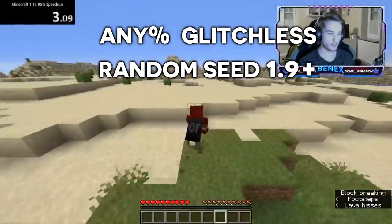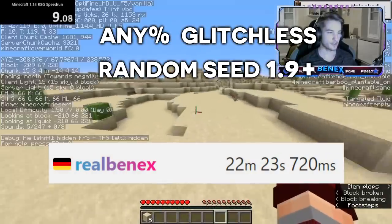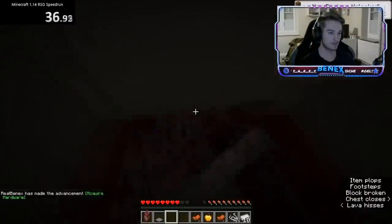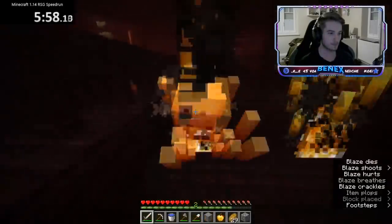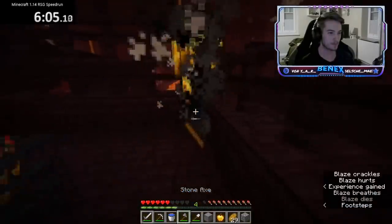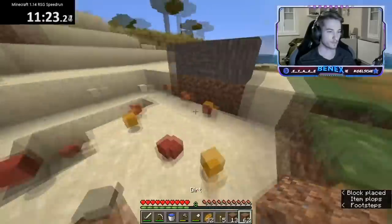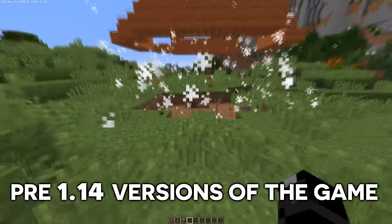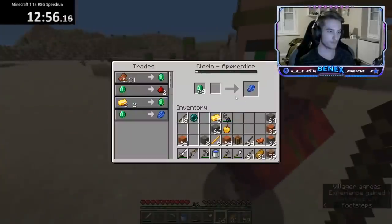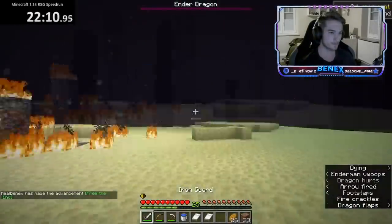For random seed Any% Glitchless 1.9+, the record is held by Bennex with a time of 22 minutes and 23 seconds. The method for obtaining ender pearls is quite different. He enters a desert temple to get some loot as well as 9 TNT, which will be important later. He finds a village and goes to the nether to get blaze rods, and upon returning to the overworld, he begins a new method to obtain ender pearls. In Minecraft version 1.14.4, when TNT blows up blocks, all the blocks will be dropped — in prior versions not all dropped, some were lost. He uses this to blow up village houses to obtain a large amount of wood, which he uses to make sticks. With the sticks, he can trade with a cleric villager for ender pearls. He then uses the triangulation method to find the stronghold, enters it, and kills the dragon with beds.